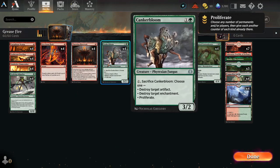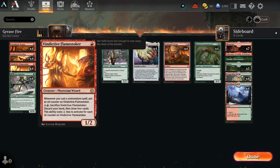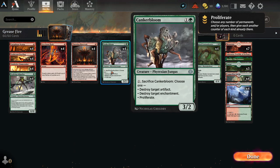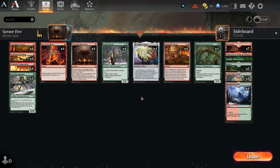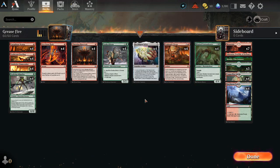Kanker Bloom is really nice because the proliferate option on top of the artifact and enchantment removal — and it's a 3/2, a really nice body to get some beats in and trade with things. When it comes down it can also pump up your Evolving Adaptive because it's got 3 power. So: you play Evolving Adaptive, you play Vindictive Flamestoker which pumps it to a 2/2, you play Kanker Bloom which pumps it to a 3/3 — your Evolving Adaptive starts looking pretty juicy. Then the Filigree Silex: you want to try and get this out relatively early so you can start cranking out those oil counters, because eventually before the opponent knows it there are going to be 10 oil counters on things and you just blast them out of the game.